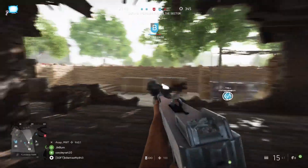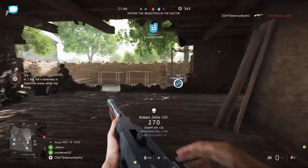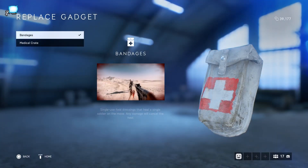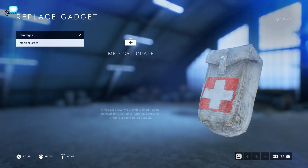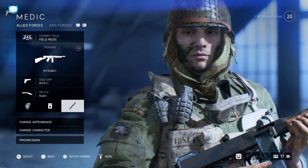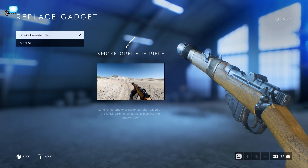The basic medic setup in Battlefield 5 is going to be a close range SMG, and you're going to have a throwable med pouch or a deployable med crate that you're going to be using to heal your teammates. And in your secondary equipment slot you're either going to have a smoke grenade rifle or a bouncing betty.